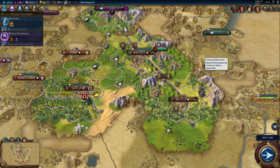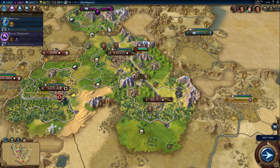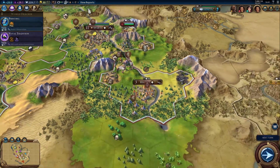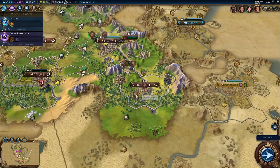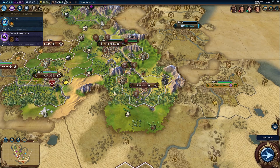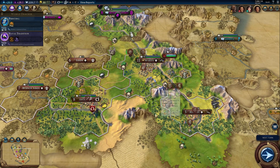One thing that I noticed is that the AI is a little bit dumb. I had a settler roaming around this area backwards and forwards for quite a while, and I was actually afraid that they were going to take this place. But anyway, I managed to get my own city here. So I'm still in the early stages of the empire - it's a medieval time, at least for me.